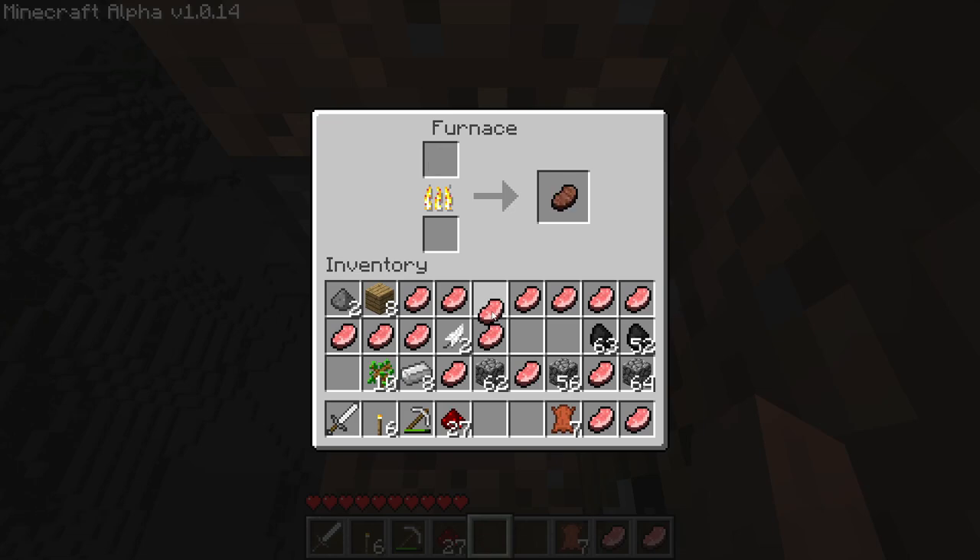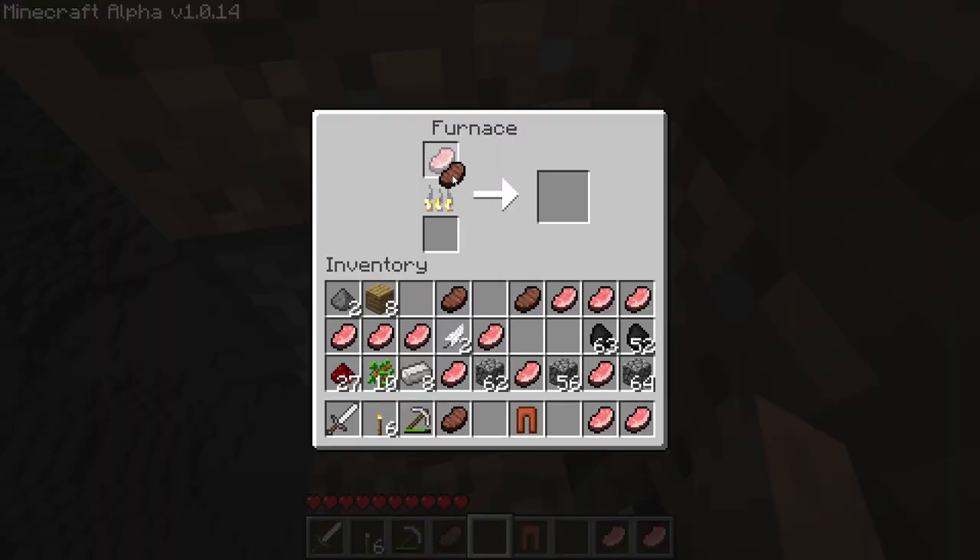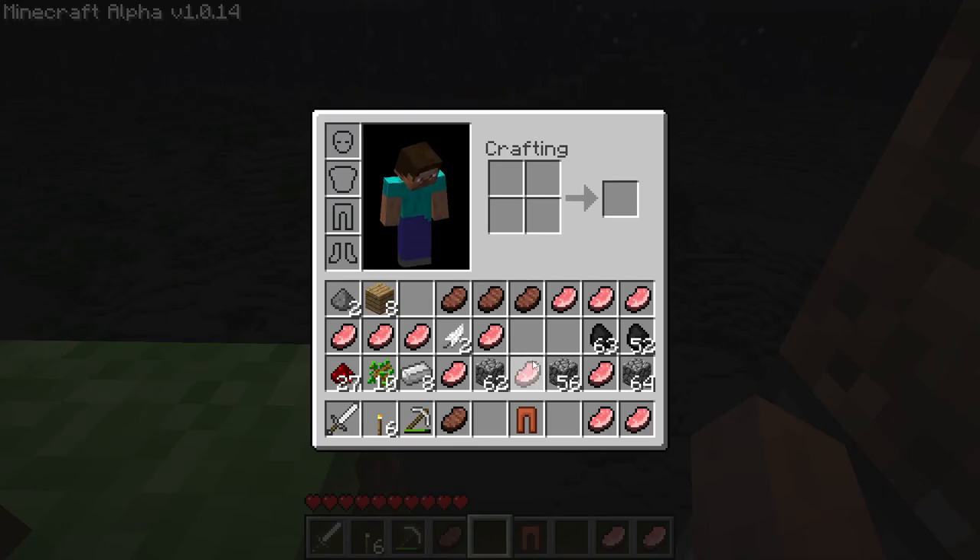Let's get to smelting some pork. The inventory management is a pain because there's still no shift-clicking, and juggling all these items is just pure pain. I need to be fast to not waste my coal. I crafted myself some leather pants so we don't get cold.